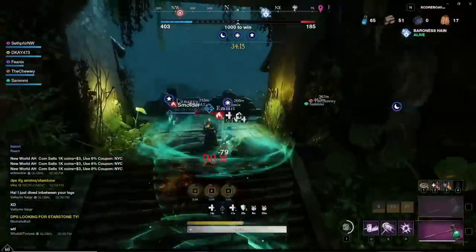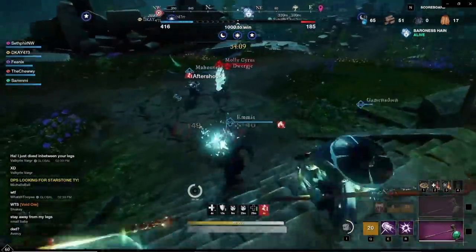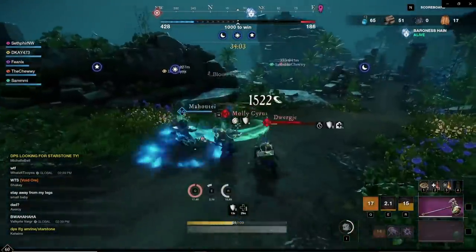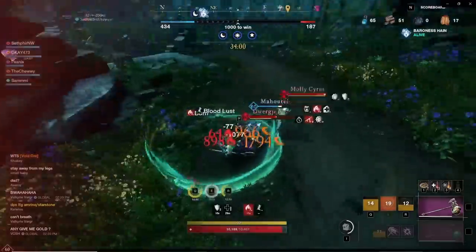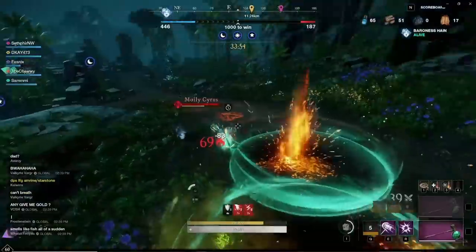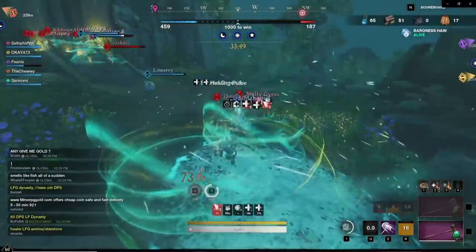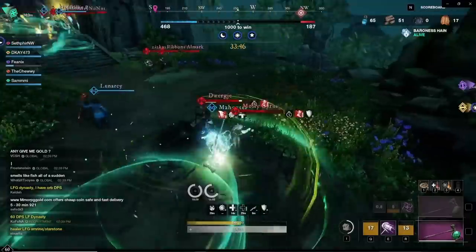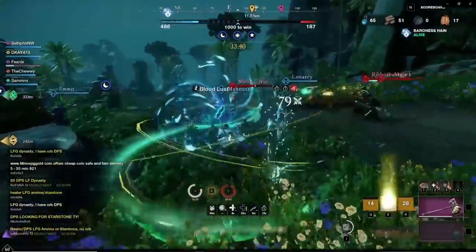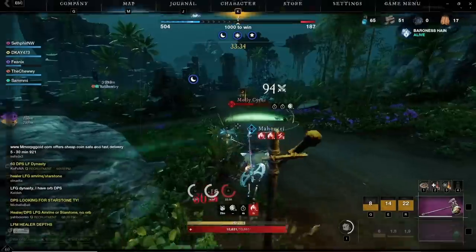As you can see, our team is on the fast track to winning here because we have so much fort control with these summons that we can just fight and they can't take any bases. They can't back cap because Diablo will ruin their day. One person can defend with Diablo and the Banshee as well, so we're free to just duke it out. I think this happens when you have control of all three bases — it's kind of like Arathi Basin in WoW where when you get control of everything, it starts dramatically increasing your score and you win the game fast.